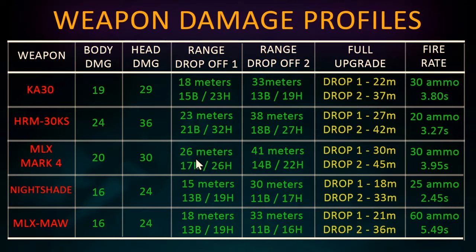The MLX Mark IV has the best range, with drop-offs at 26 meters and then 41 meters. Close in second is the HRM-30KS at 23 meters and 38 meters. The range stats for both the KA-30 and the MLX Maw are actually the same - they both drop off at 18 meters and then 33 meters. The worst range weapon is the Nightshade, which cuts off at 15 meters and then 30 meters. One interesting thing is that the difference between the first and second drop-off is always exactly 15 meters across all weapons.